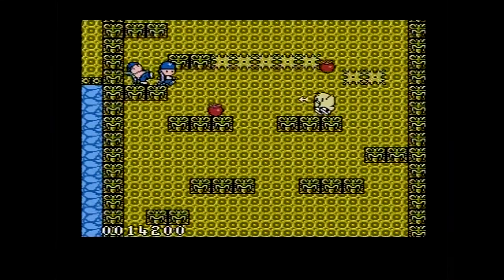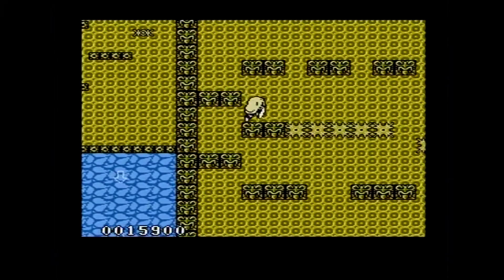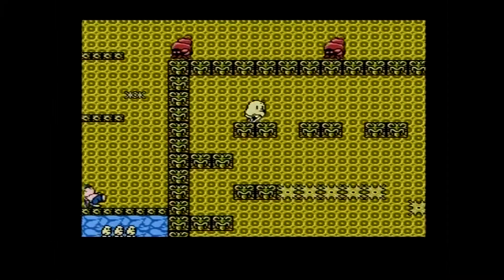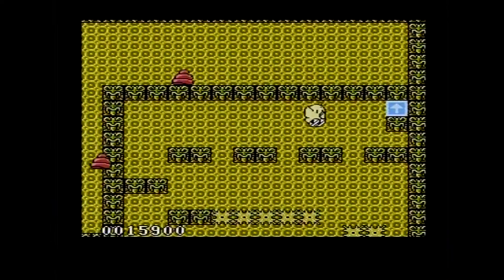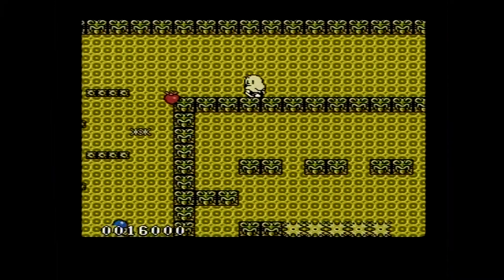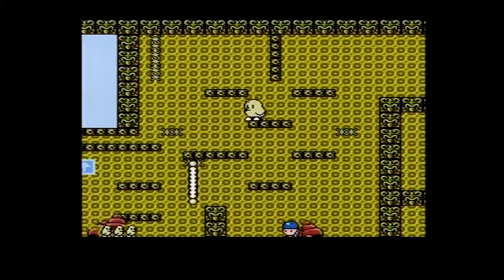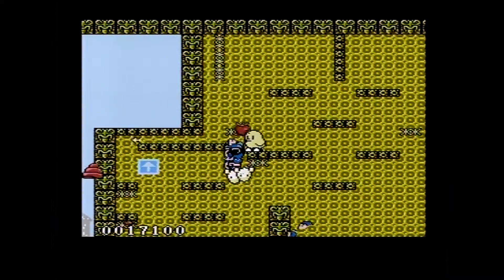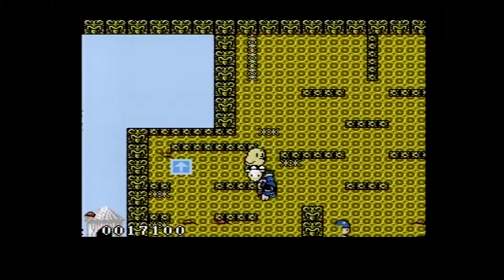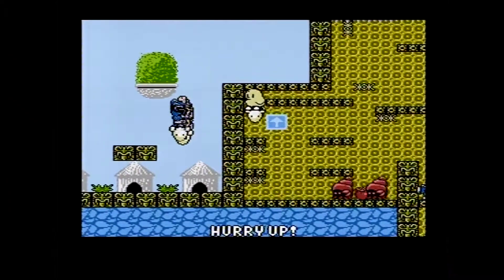Isn't it very strategic how they place those enemies and spikes in relation to those pits? Those jumps are a little bit tricky, and if you jump too high — if you just press too hard on the jump button — you end up in the spikes with your noggin. Your noggin will be hit by the spikes, and that is very painful.